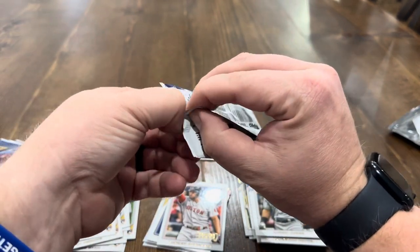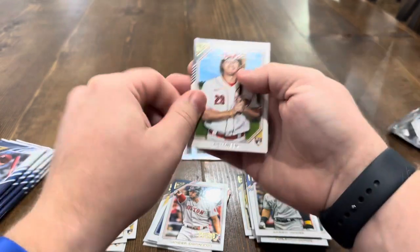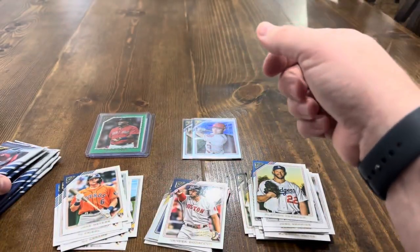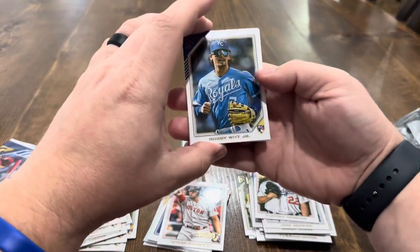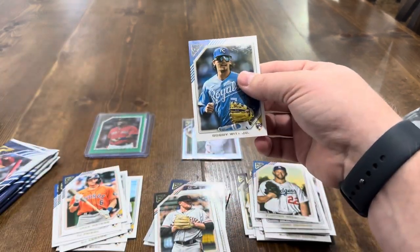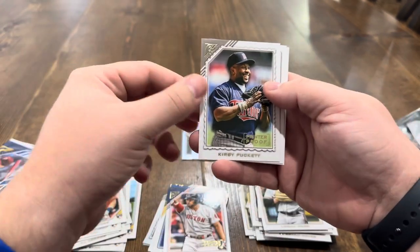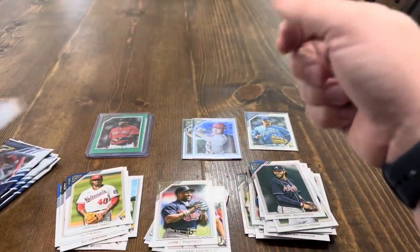Can we get to the positive side of our purchase? Can we get a Bobby or a Julio parallel? We've got TJ Friedl, Jose Berrios, Jake Myers, and Clayton Kershaw. Next pack: there's a base Bobby Witt Jr. — let's set that there, any Bobby's a good Bobby. We'll sleeve him up. Logan Webb, a printer's proof of Kirby Puckett, Josiah Gray, and Dansby Swanson. Four packs left — can we find another parallel, another autograph?